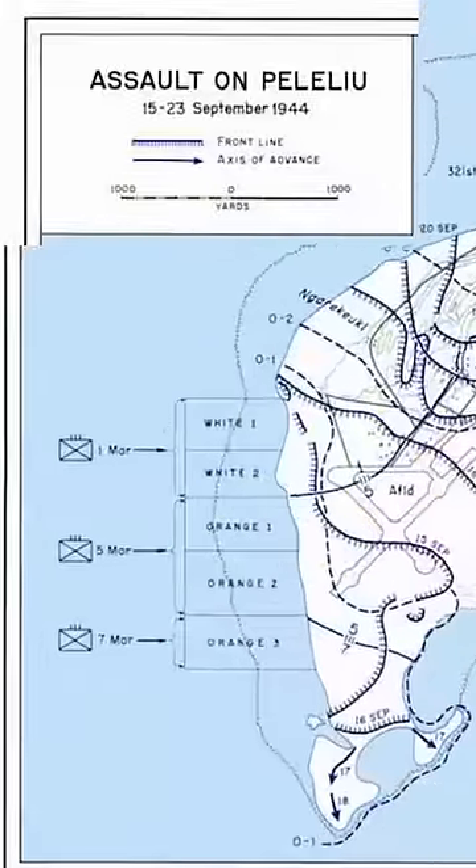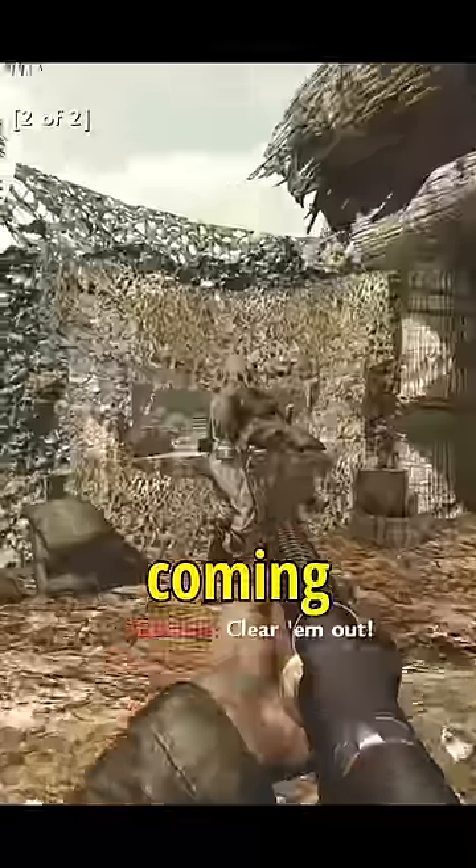Number four: during the mission 'Little Resistance,' you can actually see some maps of Peleliu Island. The map even shows details of locations where the troops were coming onto the beach.